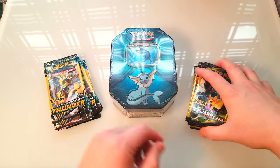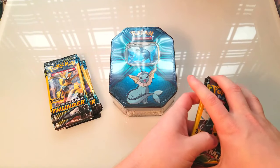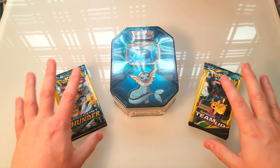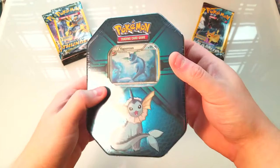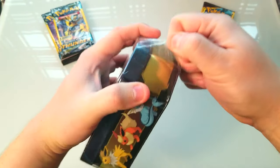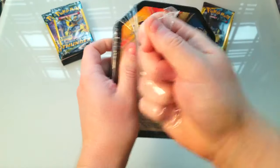My luck with dollar store packs isn't too bad, but obviously they're not always great. If you get there at the wrong time, someone's gone through them and picked all the good cards already. So we'll see what we can find here. Let's jump into it — we'll start by opening the Vaporeon tin, check out the promo, then open a booster and a few of these dollar store packs.